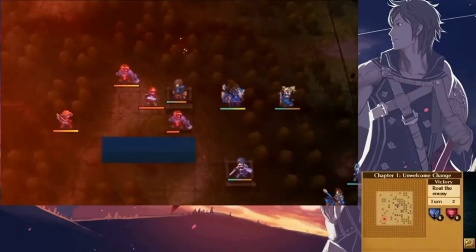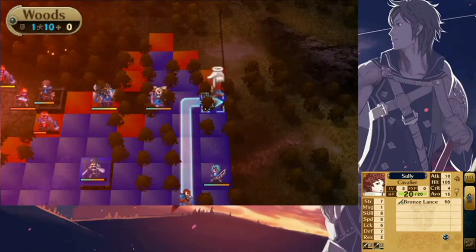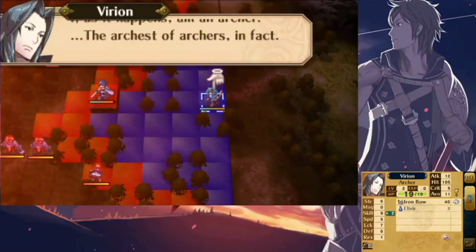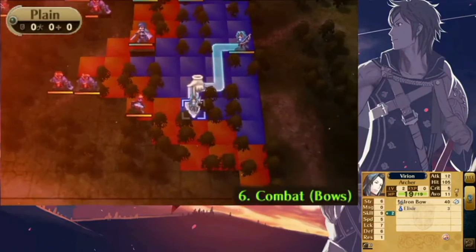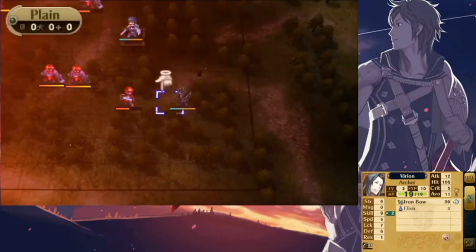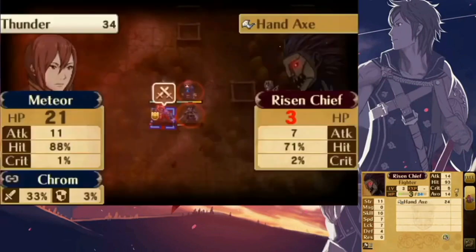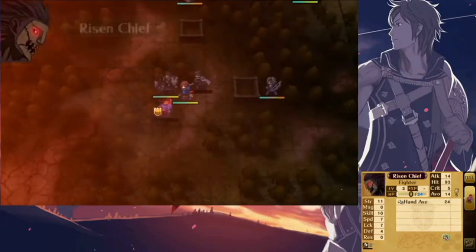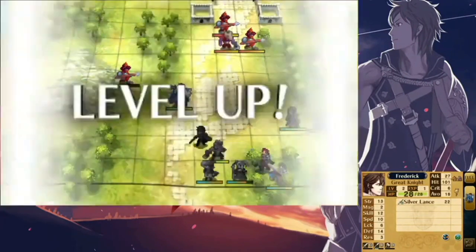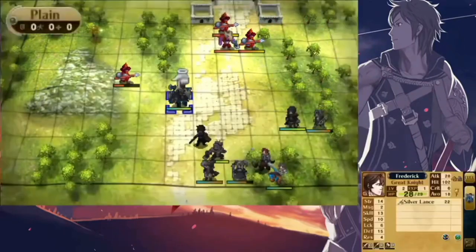Limit Breaker is a DLC skill that can raise your stat caps by 10, so having an extra 10 to all stats will be useful for obvious reasons. All Stats Plus 2 is another DLC skill. I know it sounds like overkill with Limit Breaker, but here's my explanation: with Limit Breaker, most units' stats will cap around the mid 50s. And since most units have a few stats that sink to the low 50s or high 40s, it helps giving those stats a boost of two. For example, with our Robin's asset and flaw, he has 48 skill and 51 defense — those stats could definitely use a buff.